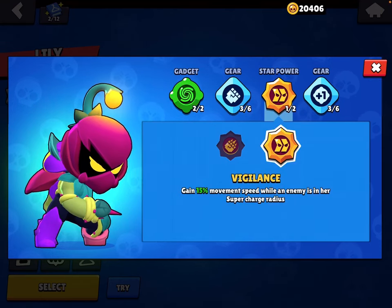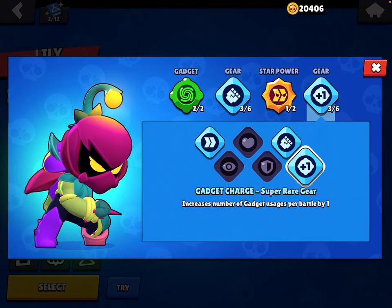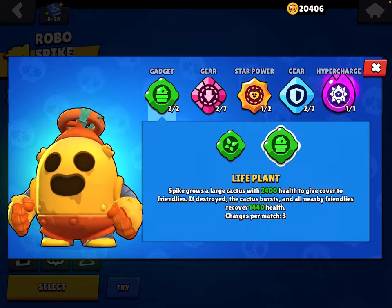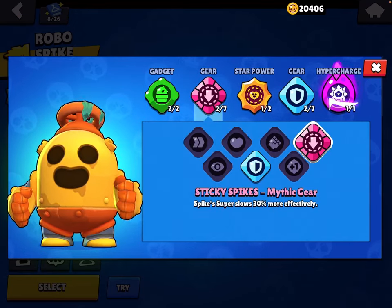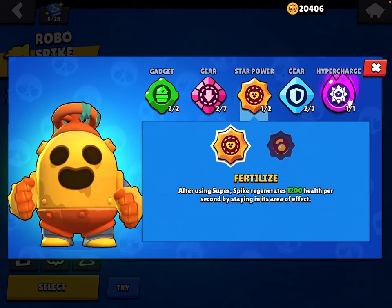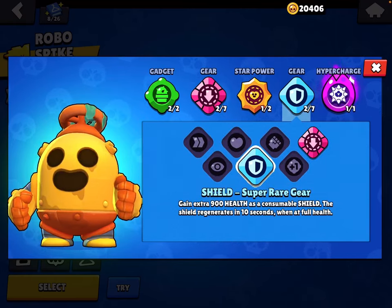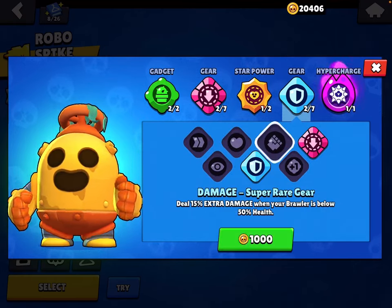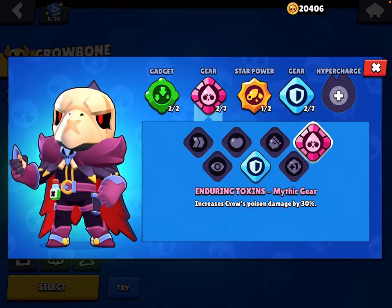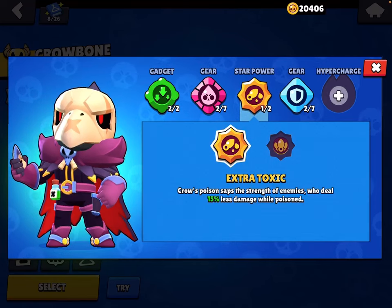For Lily: use Vanish for sure, Damage gear, Vigilance, and Gadget gear. For Spike: use Life Plant, Sticky Spikes. Fertilize is a very underrated star power, but if you're not good at hitting your shots use Curveball. Use Shield or Damage gear.